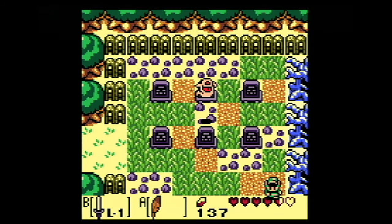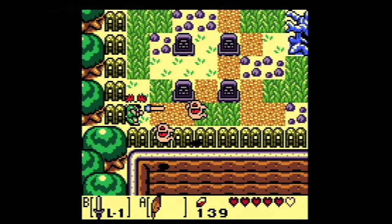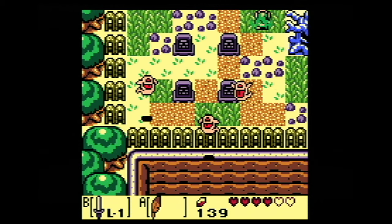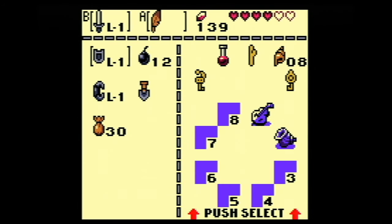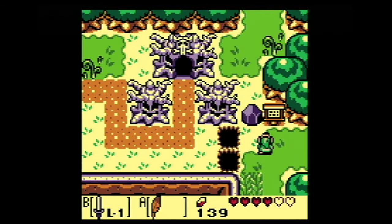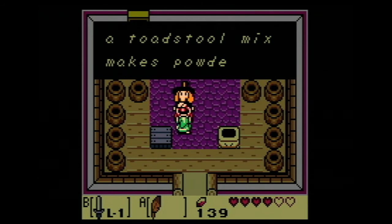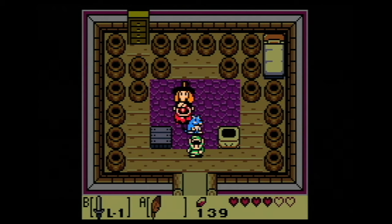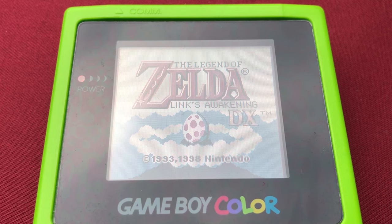We'll pop over to the Witch's Hut, and we'll make our way to the slime cave next time since we got a little distracted there. Do I have to actually bring you another toadstool? Uncertain. Either way, when we come back we will check out the slime cave.